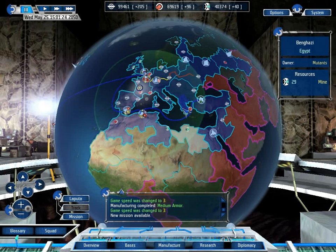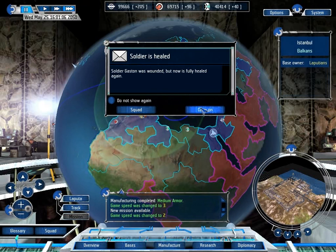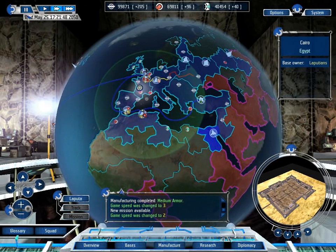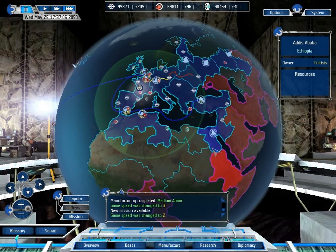Welcome back, folks, to Let's Play UFO Aftershock! When last we left off, we'd just done two missions and we are waiting for this base to build various facilities so we can build our Hyper Energy Weapon Floor Plan. We also have about five and a half days before the new spacecraft has been built. I'm thinking about connecting this base up, mainly because we can get some resources by doing so.